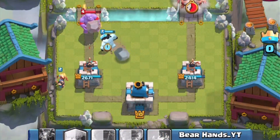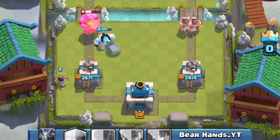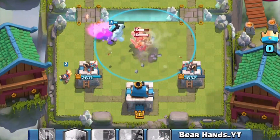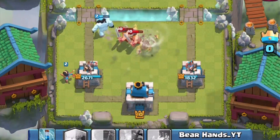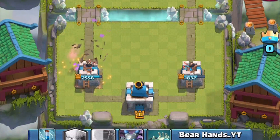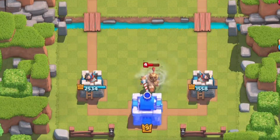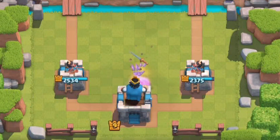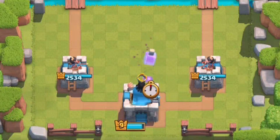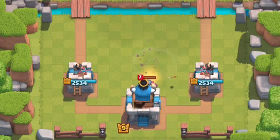After the December 15th update to the Tornado spell, increasing its radius and pulling strength, the usefulness for this card skyrocketed. Using the Tornado now provides countless opportunities to turn desperate situations into game-changing plays. This video will teach how to use the Tornado to activate your King's Tower early, before a Crown Tower has fallen. We will refer to this technique as a King Pop.